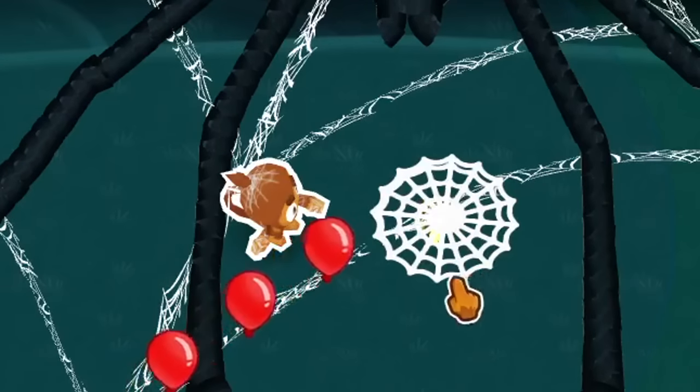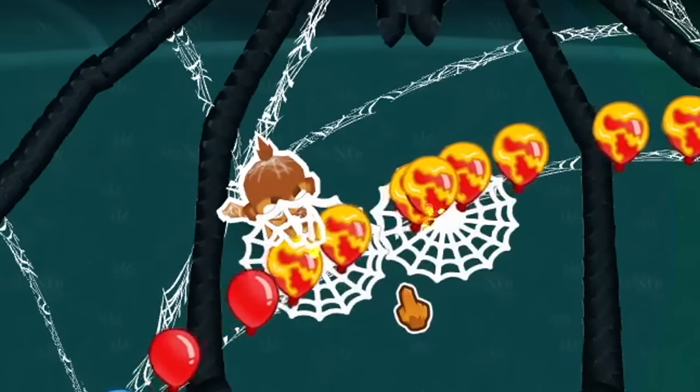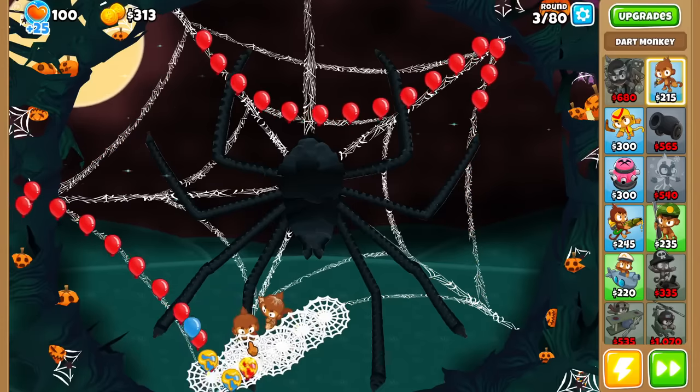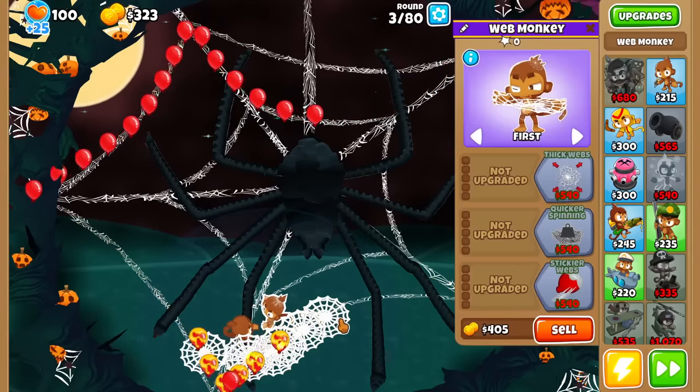So what does it do at base? Well, it's not webs, and it doesn't look like it does any damage at all. It's basically a glorified glue gunner. That's alright though, because we'll just use our free Dart Monkey to help pop the Bloons. And the Web Monkey is now useful.